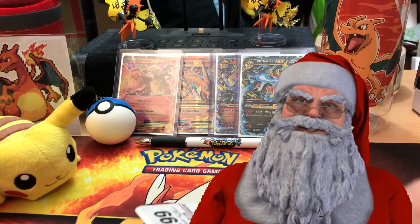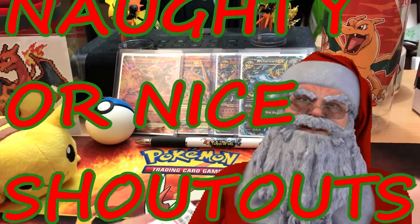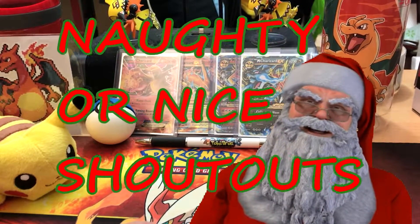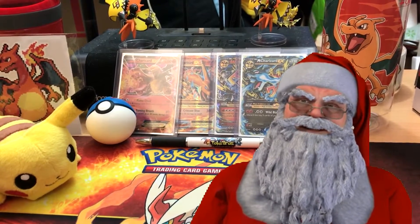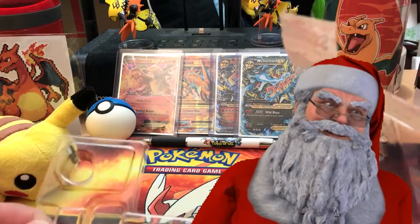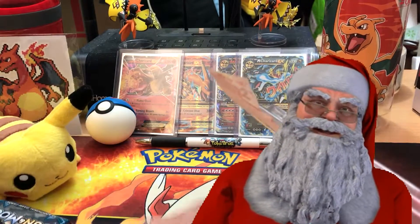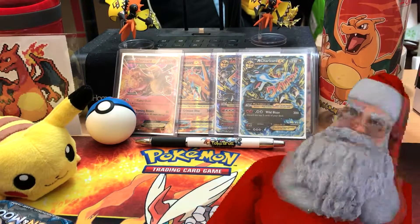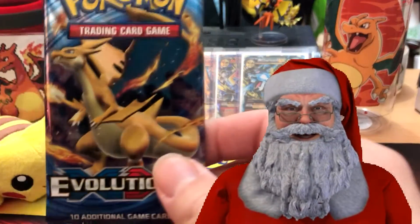Santa is doing a naughty or nice shout-out list. If you want to be put on the list, comment down below, like and subscribe to this video, and I will put you on the list. I cannot guarantee you a good spot or a bad spot, but I will guarantee you a spot. One second — okay, I'm back, I dropped the Evolutions pack.